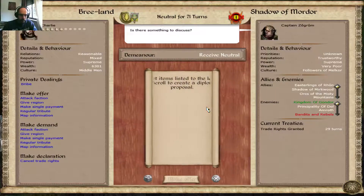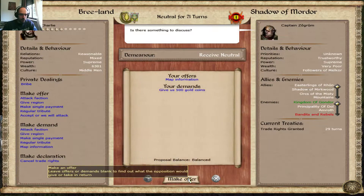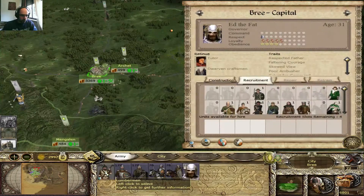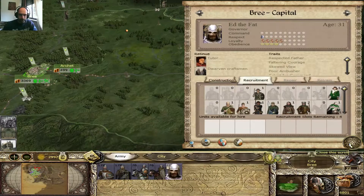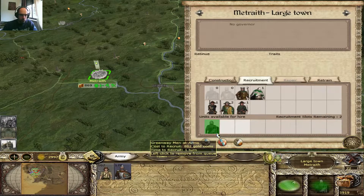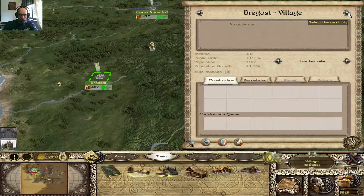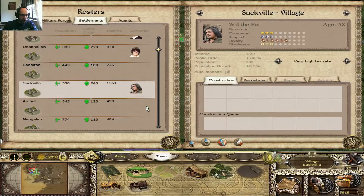Here's Mordor. I've recruited a lot of stuff in Bree, and right now there's just need of that upkeep. I have a lot of money suddenly — that's cool. Let's see the construction reports. I got the mines in Bregos, that was nice. The mines are providing a little bit more extra income. So here's what I'm gonna do — I think these Hobbit places are all done.